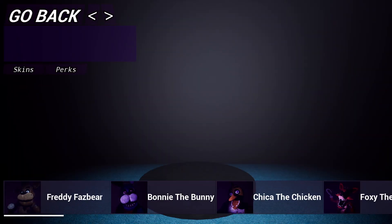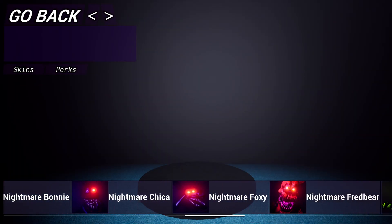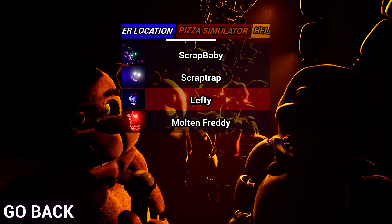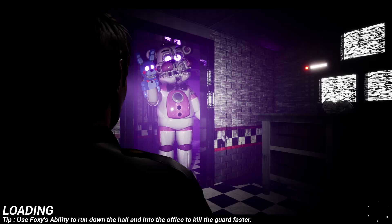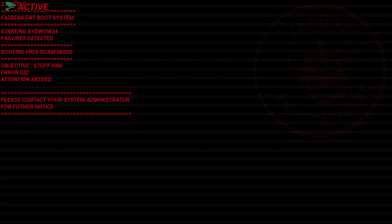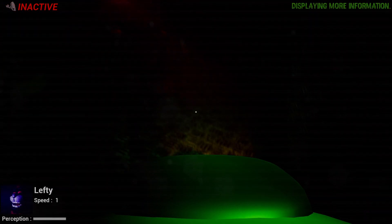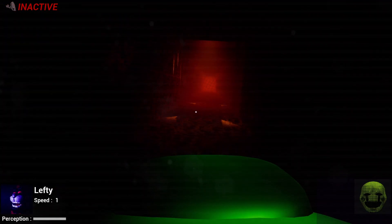For the last thing in this video, let's go to Fazbear and Friends and check Lefty's ability. Press F — it doesn't even tell me what his ability is. I guess his ability is just to make you restart your game. One more shot: I pressed F and it did a black screen with just music playing in the background. I waited for it to end and it just started playing again. I don't know what this is supposed to be, so I'm going to end the video here.